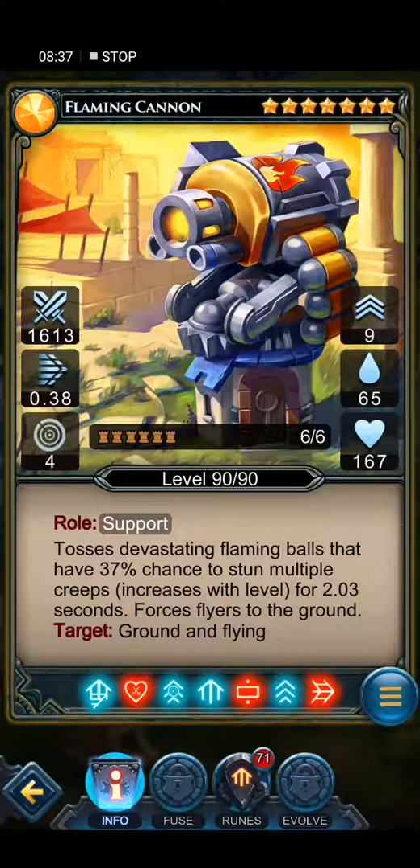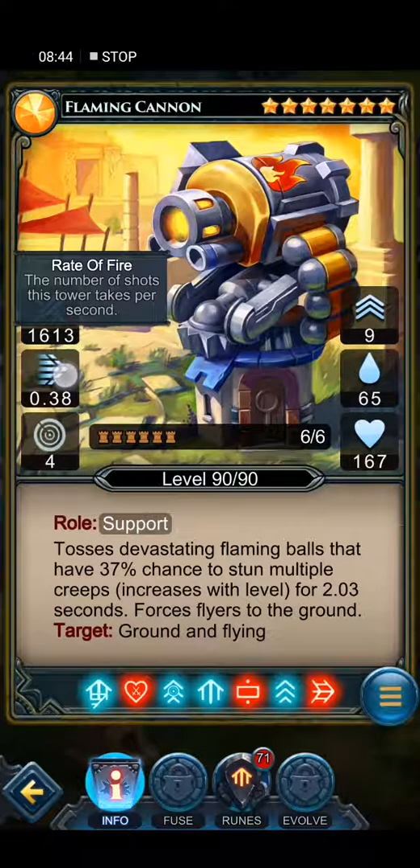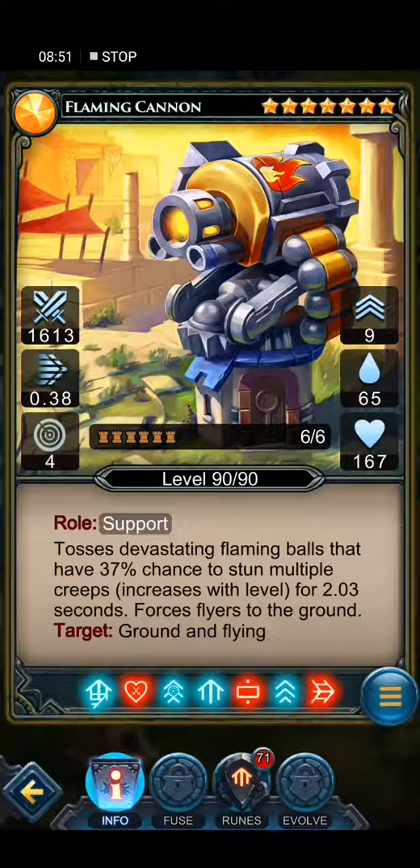This flaming cannon — which was my saving tower from level 60 to 78-90 — is legendary, seven stars, nine upgrades. It's the most expensive tower in the game with the least health, least attack damage, and least speed, with so-so range. I use this tower to deal with flying creatures — you can see my other videos in the channel where I use it a lot against flying creeps. It fires devastating flaming balls with a 47% chance to stun multiple creeps for two seconds and force flying to the ground. Targets ground and flying.